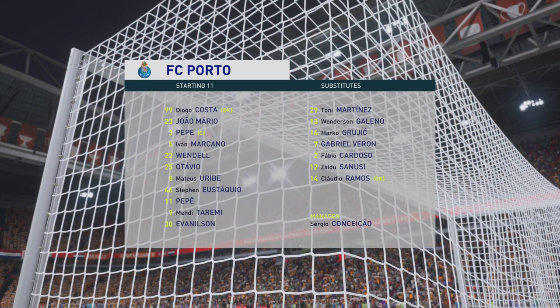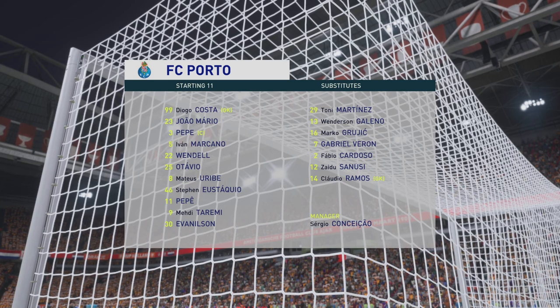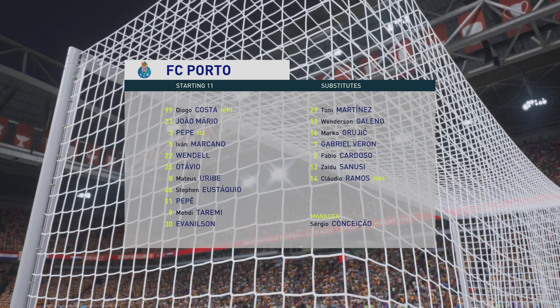And a look at the starting line-up for Porto. Marcano plays alongside Pepe in central defence. And the story in attack is one of a strike partnership.